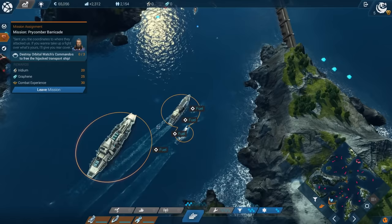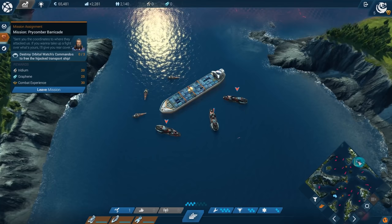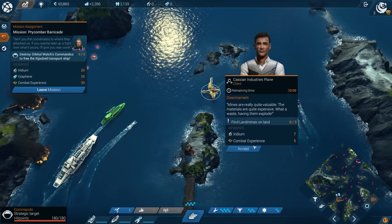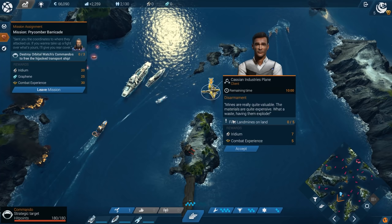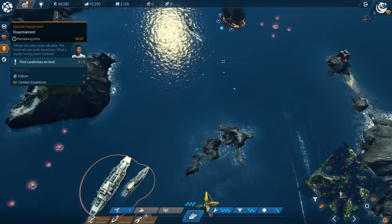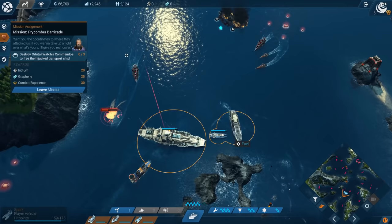This is our first starter fleet. We need to look out for the enemies — there are three of them to destroy. There's another quest here that wants me to find landmines, since mines are valuable and the materials are quite expensive. This is Cassian Industries; they want me to collect mines found here for some additional rewards.